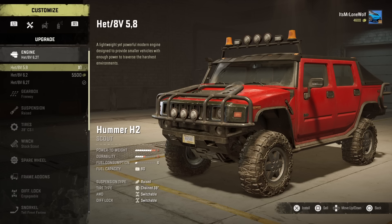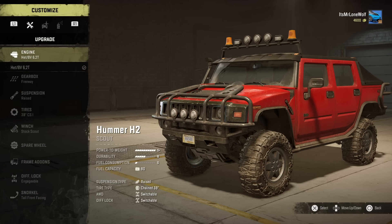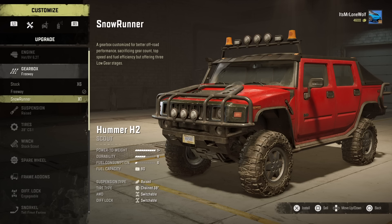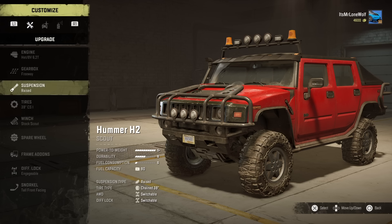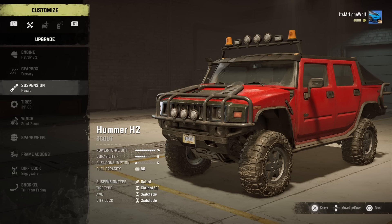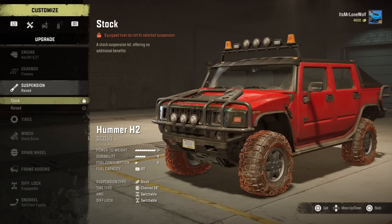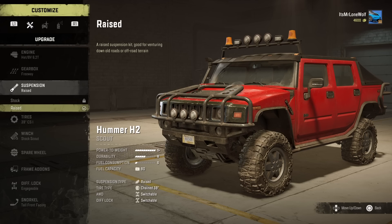So we'll start with the engine — obviously the top engine, 6.2 litre turbo military engine. As for the gearbox, I'm personally going for free weight. I tried both. The SnowRunner gearbox has its advantages with high-low, but because these don't do well in heavy off-road, I think I can just get more out of the high range skirting around the rougher bits.